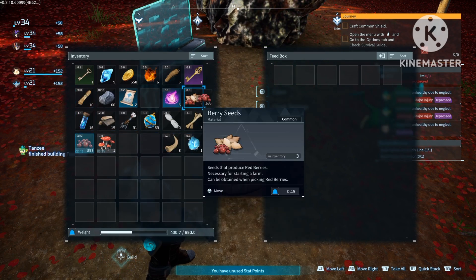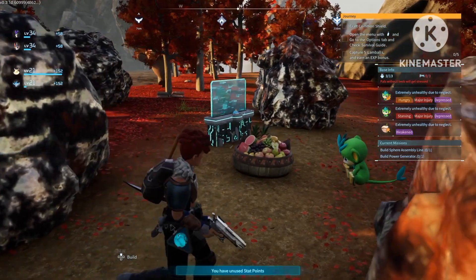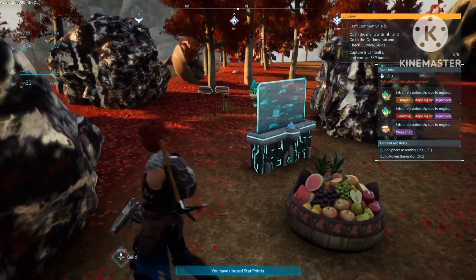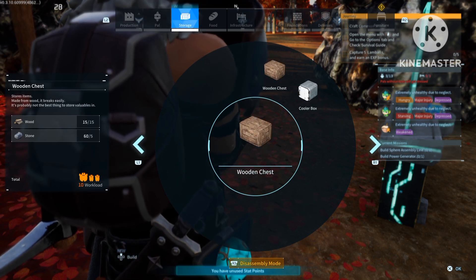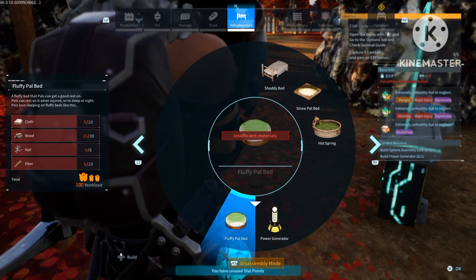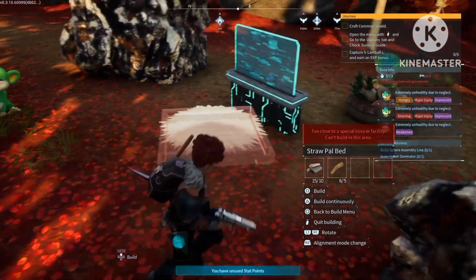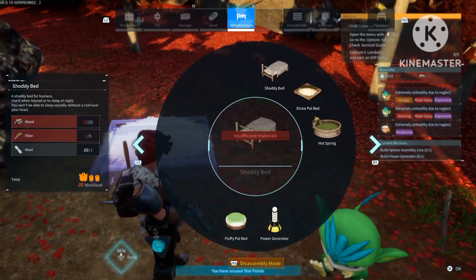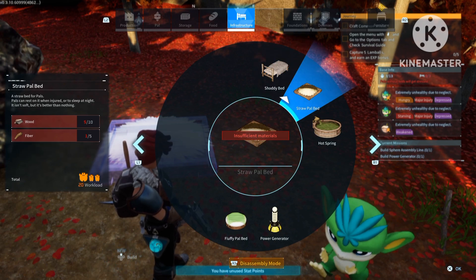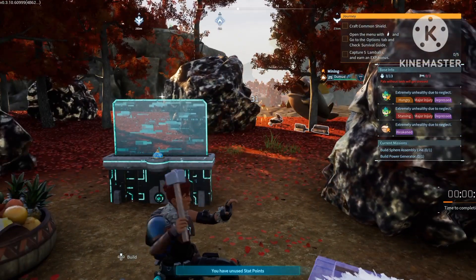Let's build this one real quick — monkeys coming to help. Then we just have to place some spots for them to sleep, so open the building menu and grab the storage box. Let me place the beds — I'll place one straw pearl bed for now. Insufficient materials, but that's nothing — let's just build this one up.